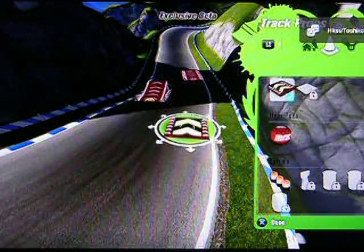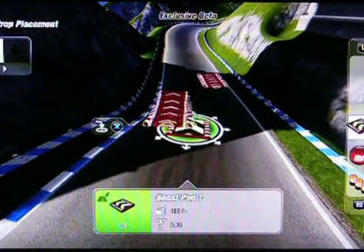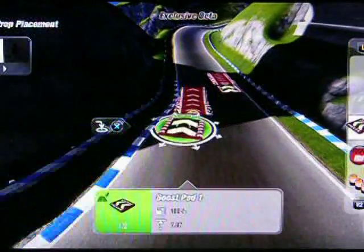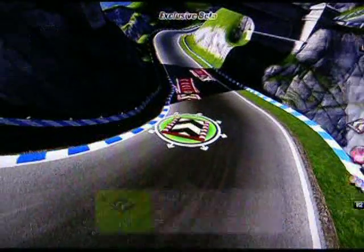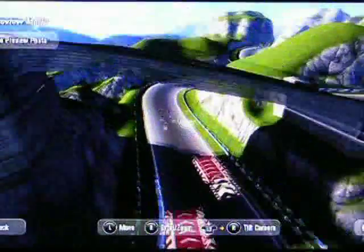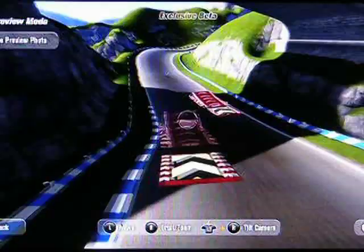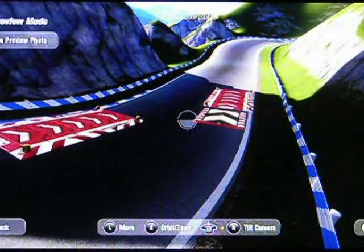Put some boost pads here — that always helps. Because even if the ramps aren't here, we're going to go past them. And if we look in preview mode, we'll see that these ramps animate. So they will go flying.